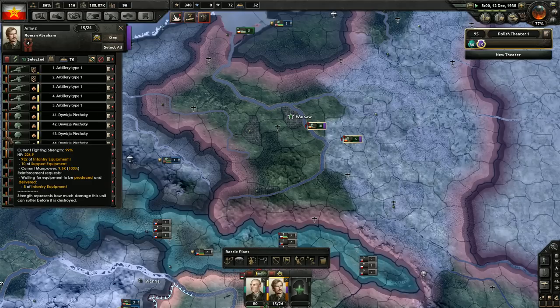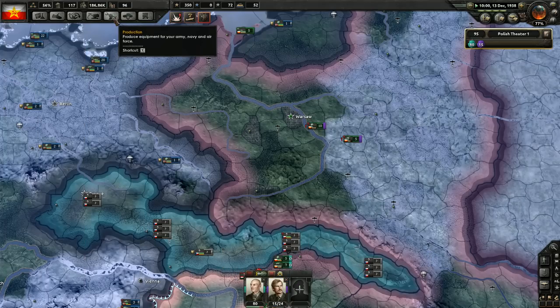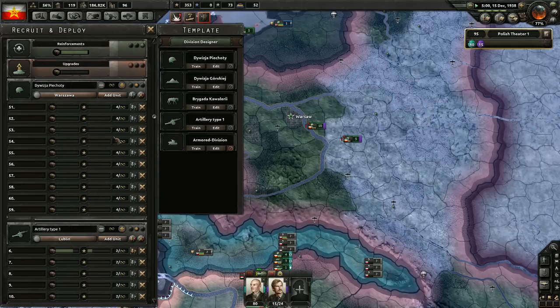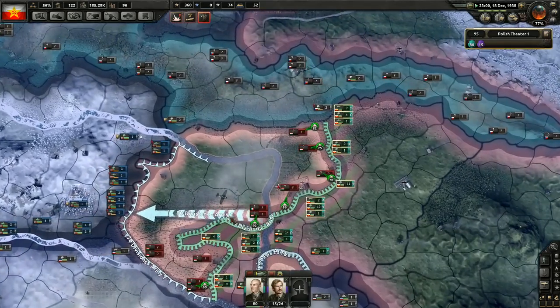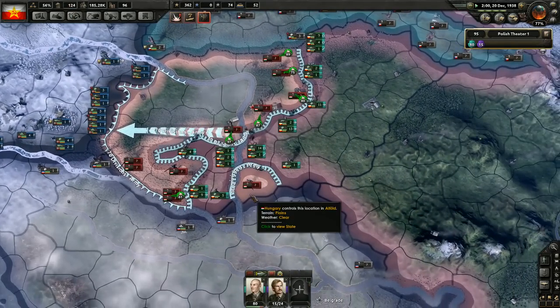Those guys are being trained up quite quickly and will get their reinforcements later. Do I want to upgrade my stuff? I do, but it's not the highest priority. I can decide whether I want to first build more troops or upgrade those that we have — I think I want to build more troops. Also I need to get more manpower; we'll need to do limited conscription.